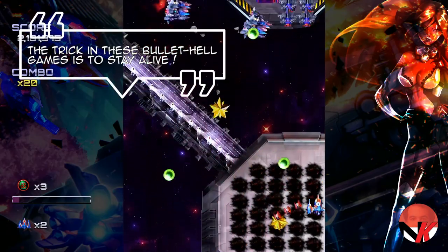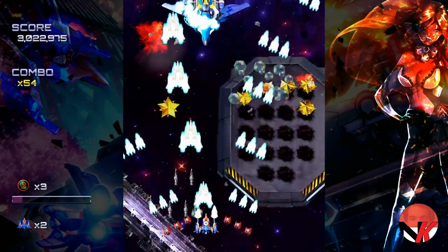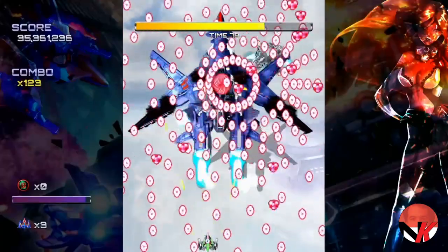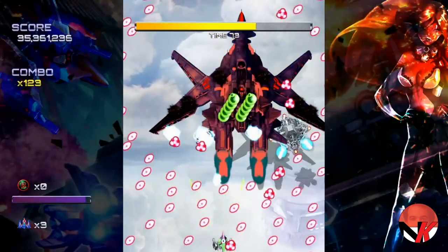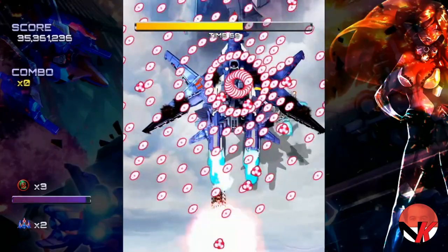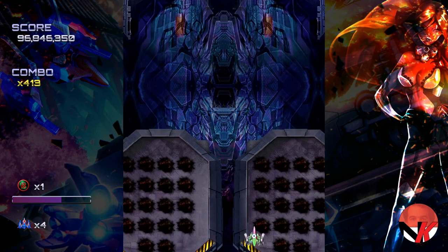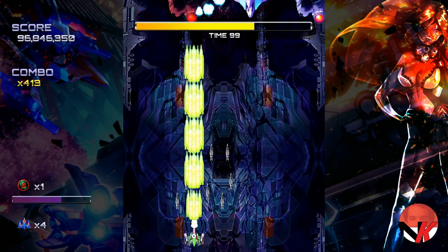The trick in these bullet hell games is to stay alive. It's easy to get lost in the act of blasting everything apart, which is the basis of every shoot 'em up or shmup, but with bullet hell games it is more important to dodge the incoming array of bullets. Don't worry too much about your own firing as the angles your guns are at will make sure to hit at least someone. There are two ways of firing: wide-angle shots and a focused beam, and lastly you have the option of detonating a bomb, which comes in handy when there is no way out.